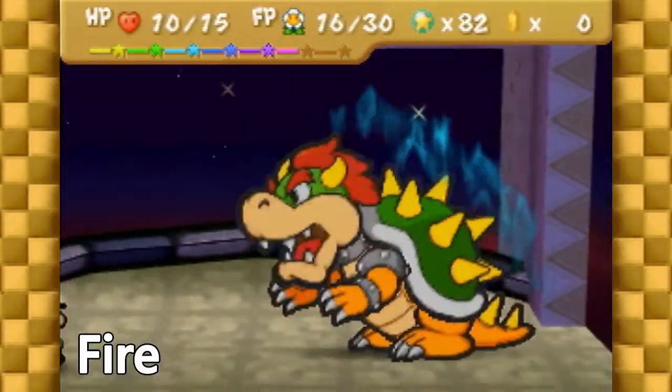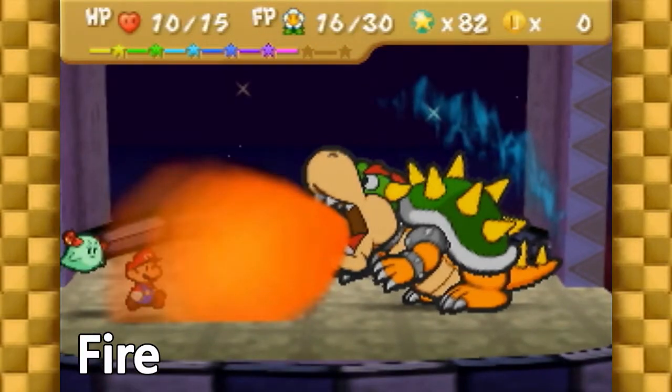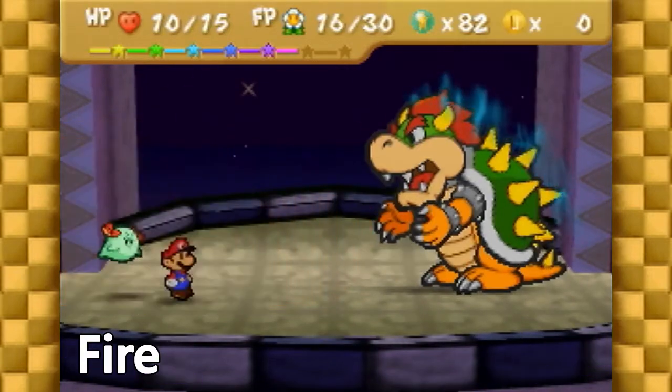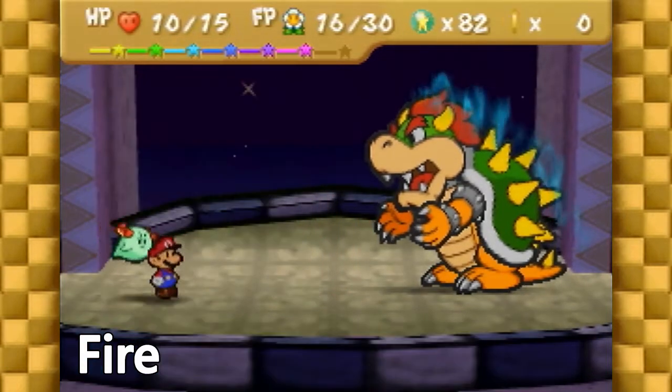Here are the frames where the game will register a successful block for each attack. For Fire, it works on this frame, this frame, and this frame. I block about when the fire fully covers Mario, but again, this varies based on your setup and reaction time.